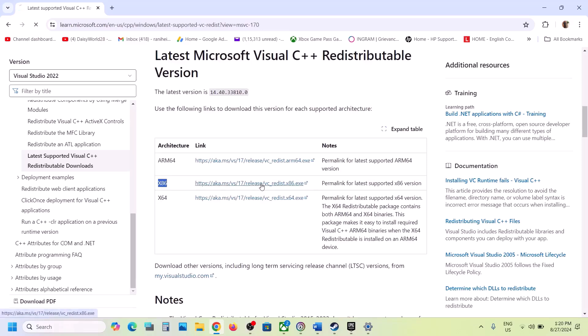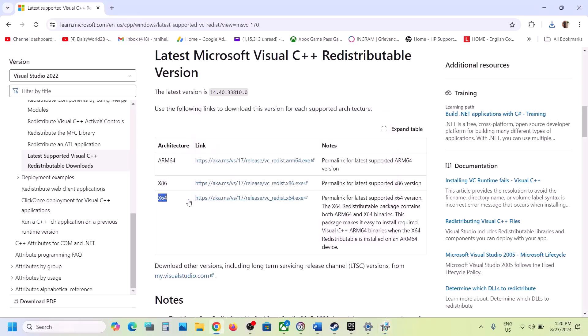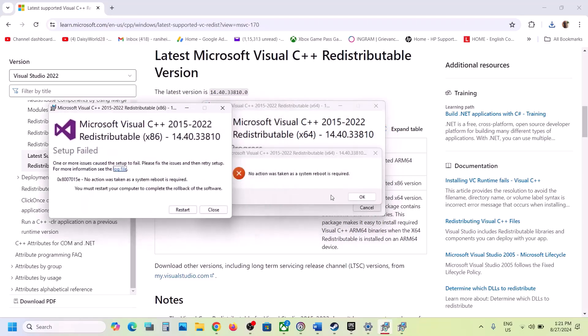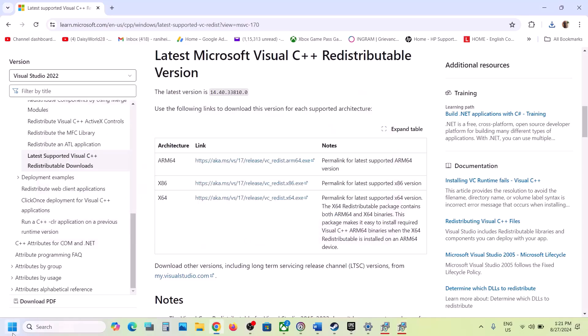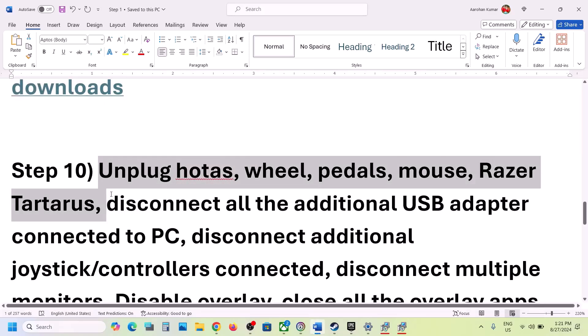On the Microsoft website you will see Visual Studio 2015–2022 redistributable. Download the x86 file and run the EXE — if you see a Repair option click Repair, if you see Install click Install. Then download the x64 file and run it as well. If you see the Repair option click Repair, click Yes to allow, and let the installation complete. If prompted to restart, make sure you restart your computer. After the restart, launch the game.